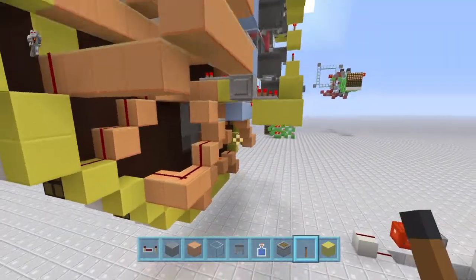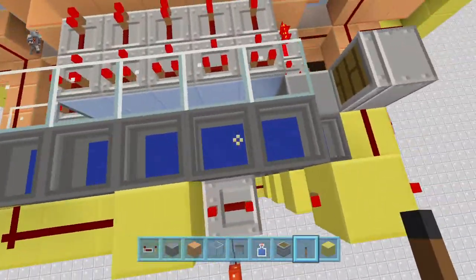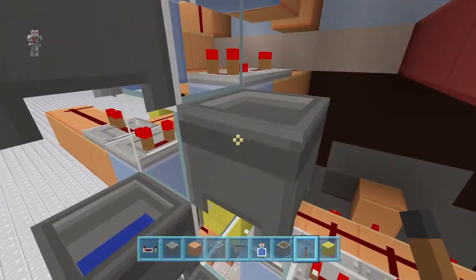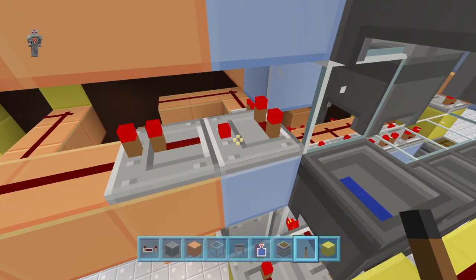I found a way to fix this issue. As you can see, I have multiple cauldrons laid out all throughout the feed tape, with each cauldron facing into the glass where the repeater comparator comes out.